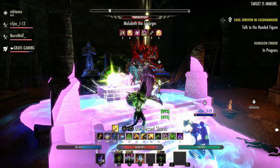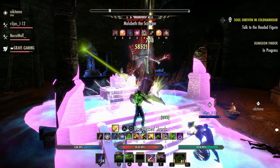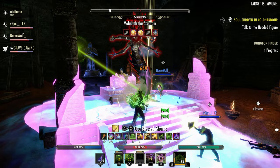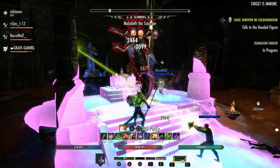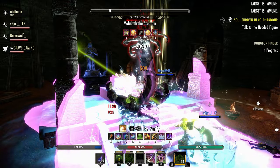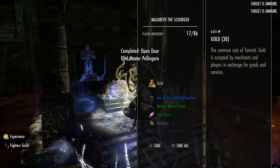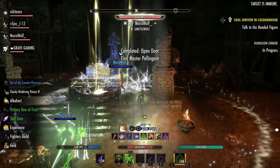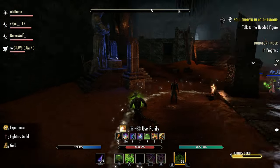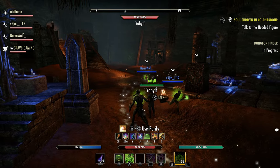As you collect coffers during the event, you can also enjoy the following bonuses within West Weld: zone daily quests and trial weekly quests award double non-event reward boxes, harvest nodes within the Gold Road zone are increased (excluding fishing holes), and Gold Road world bosses, public dungeon bosses, trial bosses, and delve bosses all reward double loot.